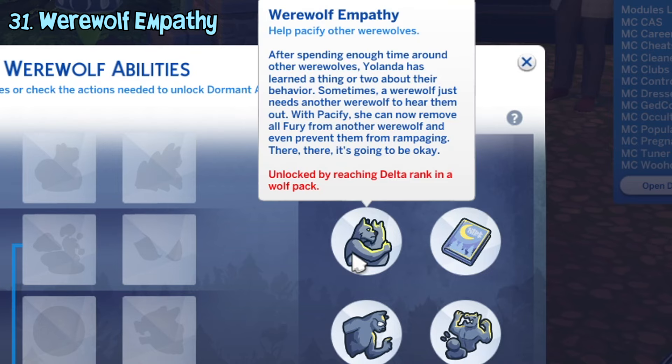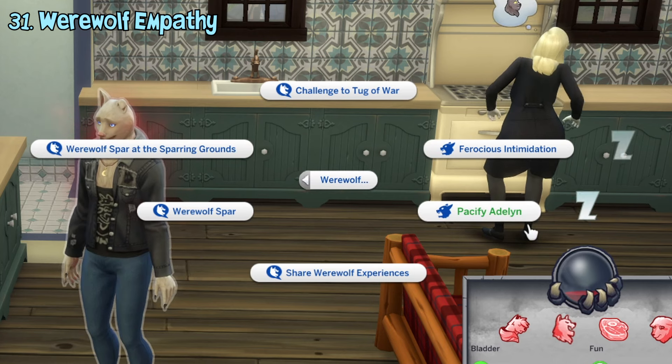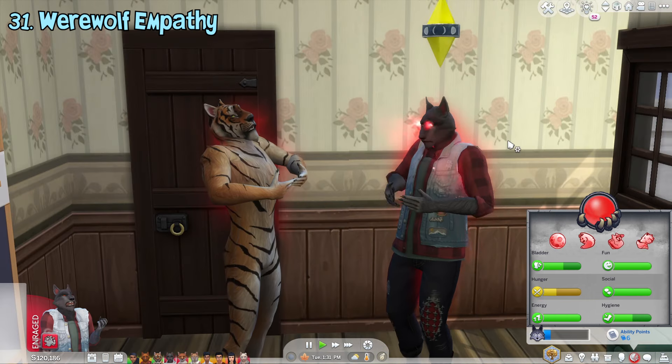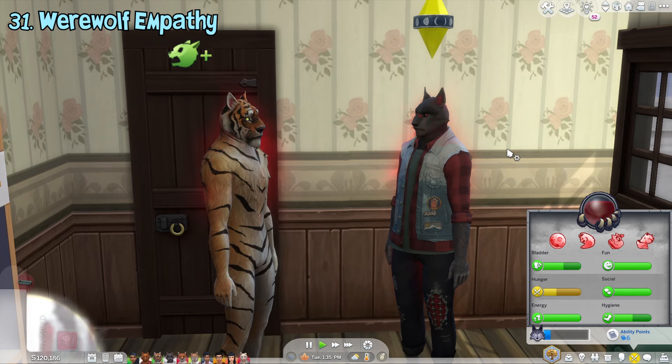The werewolf empathy ability can be unlocked once you've reached the Della rank in a werewolf pack. This ability lets you pacify other werewolves, reducing any fury they have back to zero. This can also be used on rampaging werewolves to calm them down instantly and stop their rampage. The same werewolf cannot be pacified again for a while.